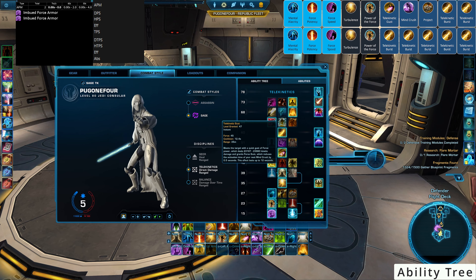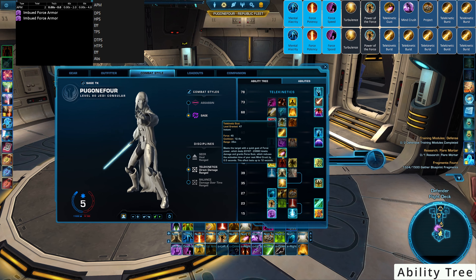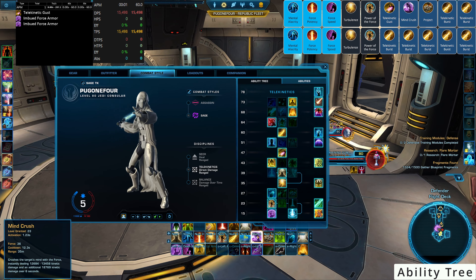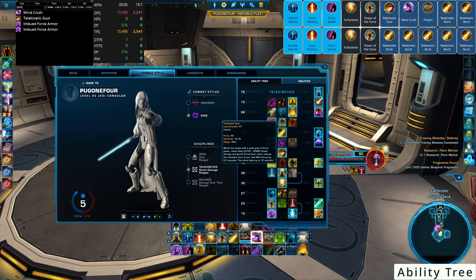Telekinetic Gusts blasts the target with quick gusts of force power and grants Force Gust, which reduces the activation time of Mind Crush by half a second — this lasts up to 12 seconds. Mind Crush normally has a 1.6-second activation time; with Telekinetic Gust preceding it, that drops to 1.2 seconds. This is the mechanic we're exploiting when Mind Crush glows after Telekinetic Gust.